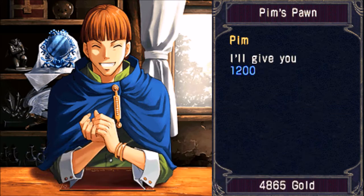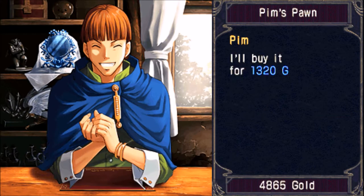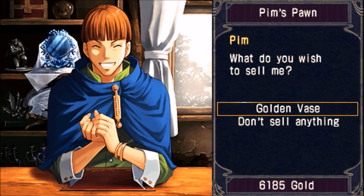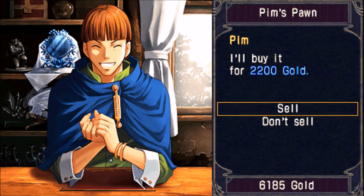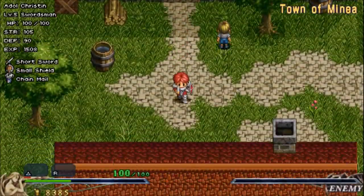Are we done yet? Come on now. Awesome, got it. Perfect. And then, once we've done that, I also want to sell the golden vase. And it automatically gets the extra gold for selling this, because normally it would just be the 2,000 gold. Perfect. Now I am done with you. Let's get out of here.